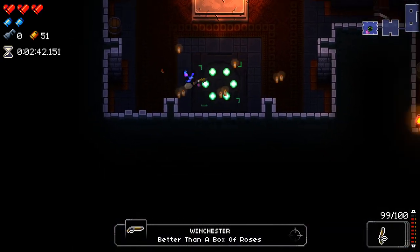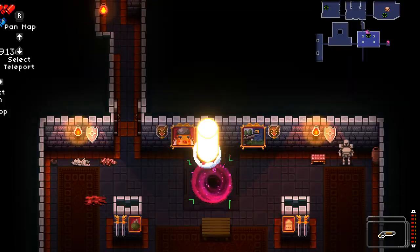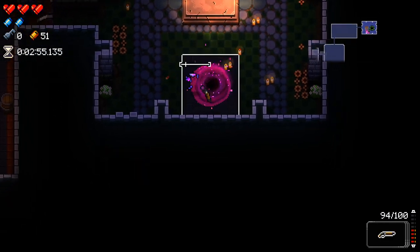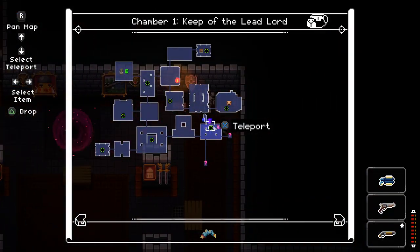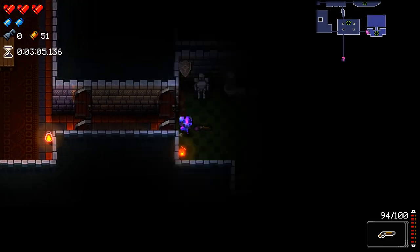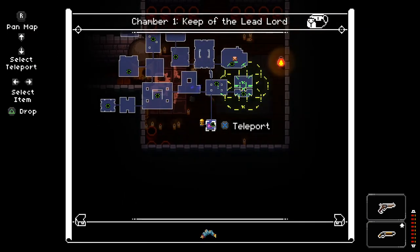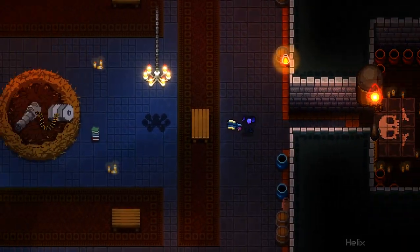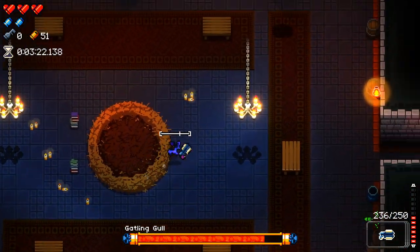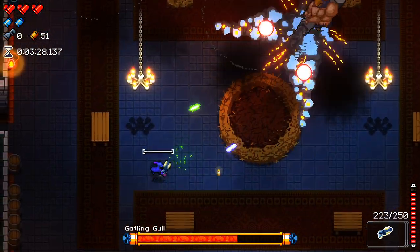Winchester here is pretty good - I'm pretty happy with that. We also got Lichy Trigger Finger which is fantastic, and Helix which is a pretty good boss killer. So we have a boss killer and room clearer. The Winchester's ammo consumption is a little bit on the high side for a room clearer, but it'll still do pretty well. Helix is kind of a low tier boss killer - not absolutely amazing, but for the tier it comes in I'm pretty happy with it.